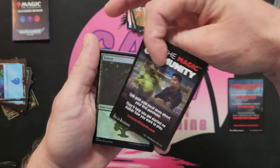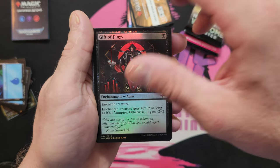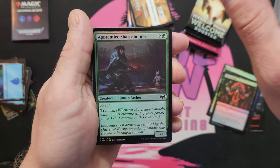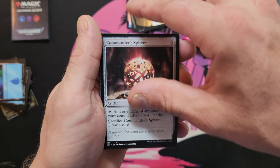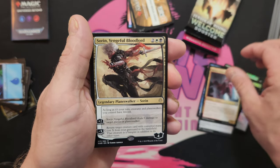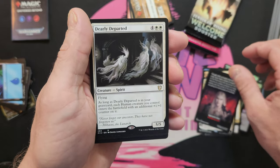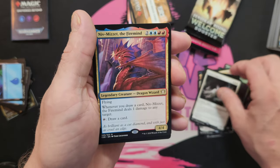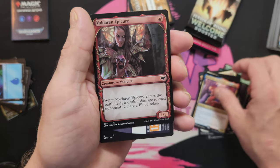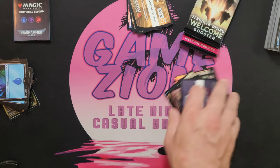We got some more Brothers' War videos coming out and much, much more. Gift of Fangs, Apprentice Sharpshooter, Commander's Sphere, Thirst for Discovery, Markov Waltzer — nice. Sorin — nice. Dearly Departed, Niv-Mizzet the Firemind, Voldaren — Banerang — there you go.